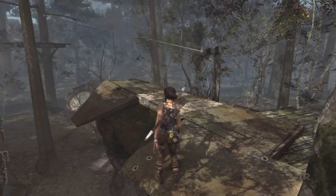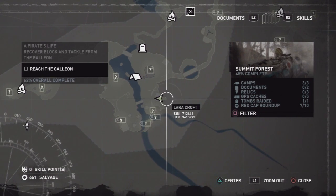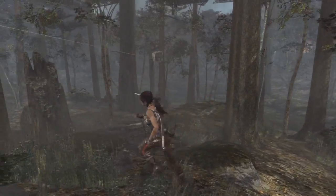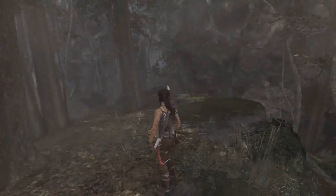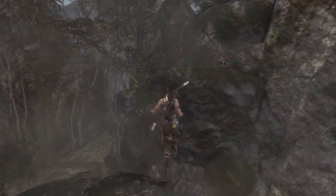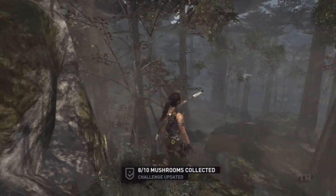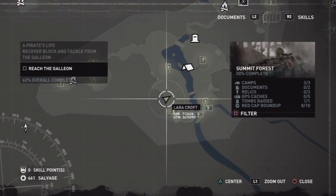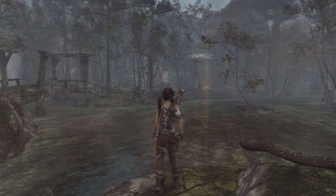You can notice it near the plane crash area. It's actually illustrated on the map in that little corner. The seventh one is on a little cliff on its own - just jump up here and it's right there.